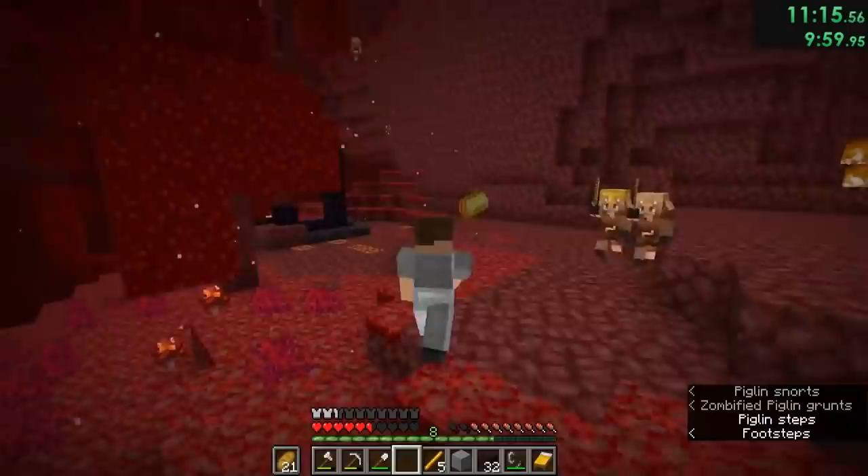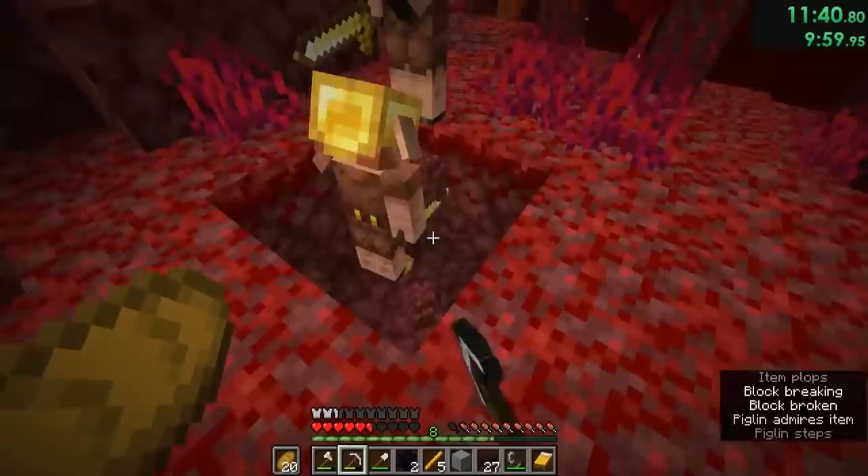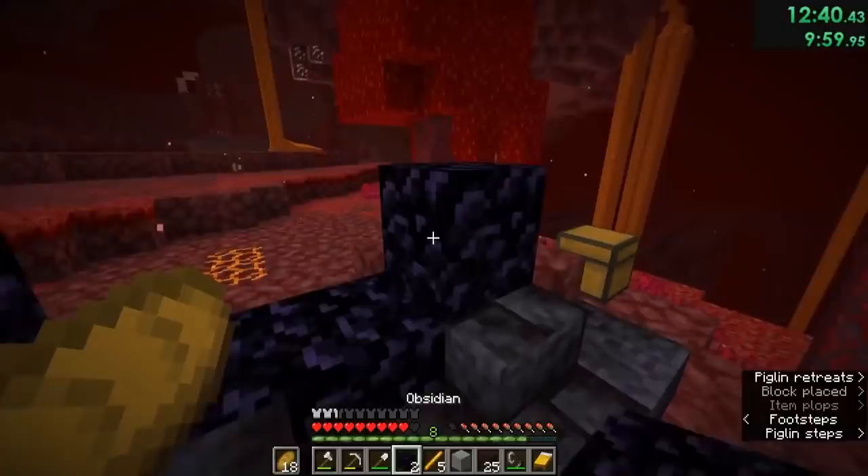Now that he had his rods, he needed to search for piglins. During that search, he came across a ruined portal with 2 gold blocks. Since this was in a crimson forest biome, which spawns more piglins, he was able to get them to trade with him pretty easily, and after trading all of that gold, he got 14 pearls.